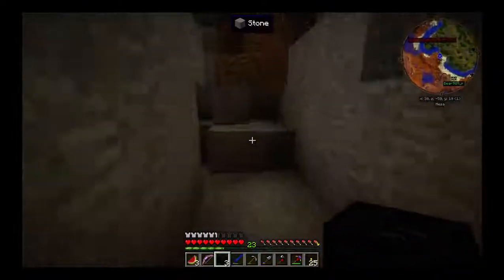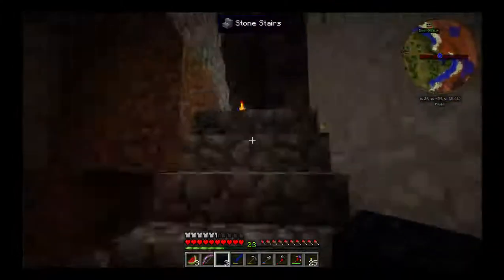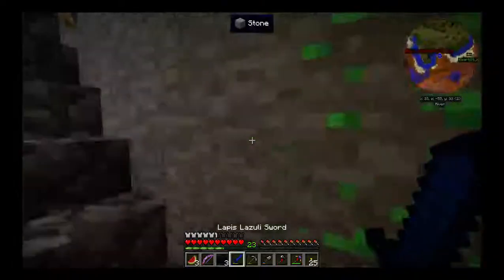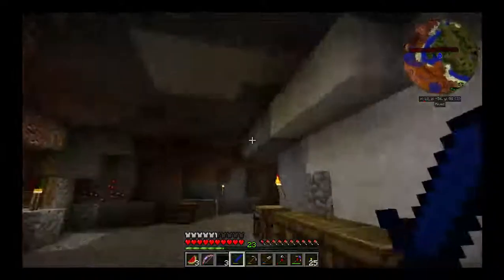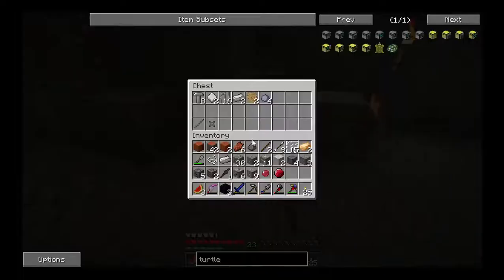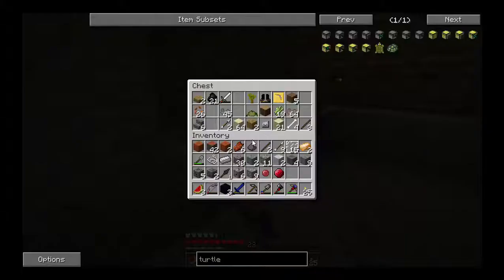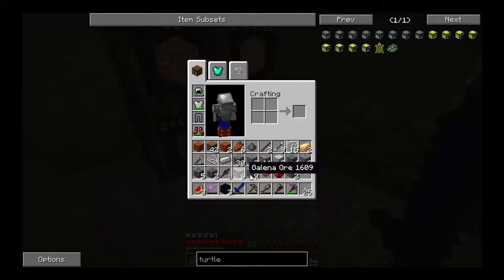Here's us a portal. Now we need to make a flint and steel. Flint and steel is just flint and iron in this one. Did you ever make any more flint? No, add some on me. That's all right, I'll just make a piece. Flint and iron, flint and steel.